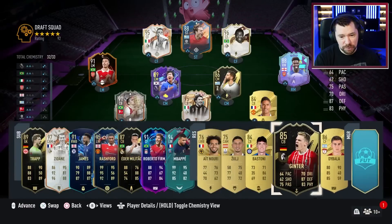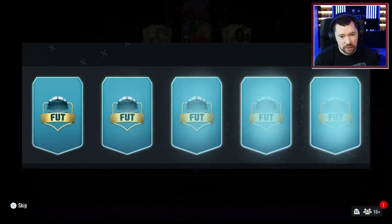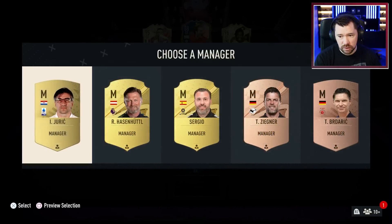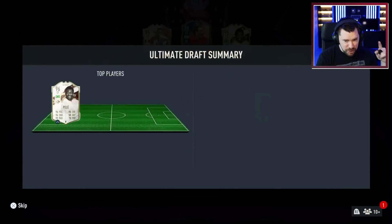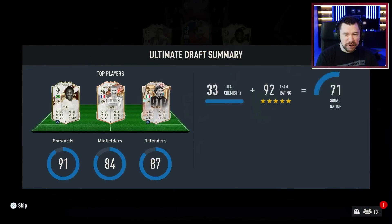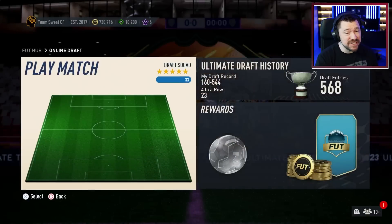If we get French or a Premier League manager, it's another one-two-five. There you go — that is back-to-back one-two-fives! It took me over 100 drafts to get a one-two-five initially, and now we just got back-to-back one-two-fives. That's amazing. Let's get into attempt number three!